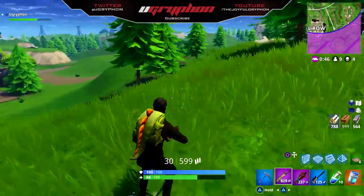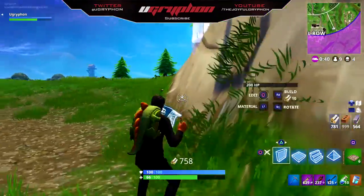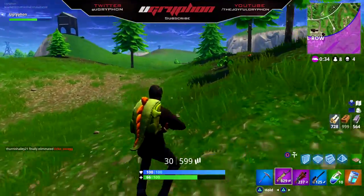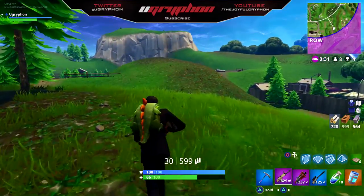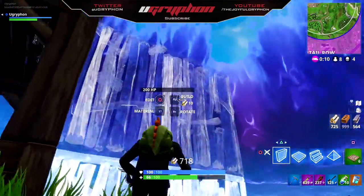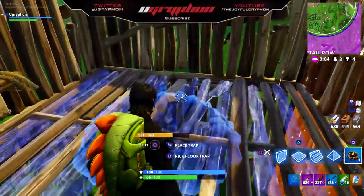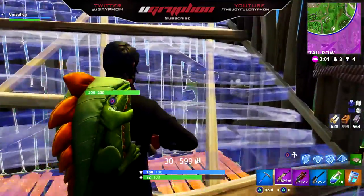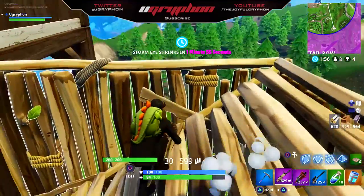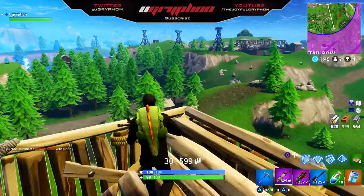Sometimes you don't even have to craft, but sometimes you just have to jump — and if he's chasing you, just jump, turn, craft, jump, turn, craft. It's pretty easy at the end of the day. Also, pro tip: you can place a ramp over your cozy campfire and you will still be healed. It's incredibly effective and you can still keep aware of your surroundings.